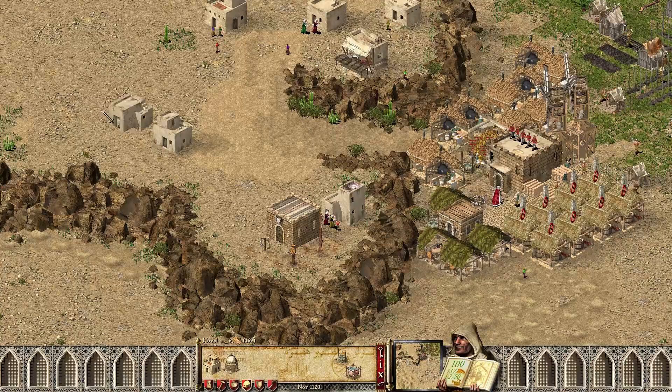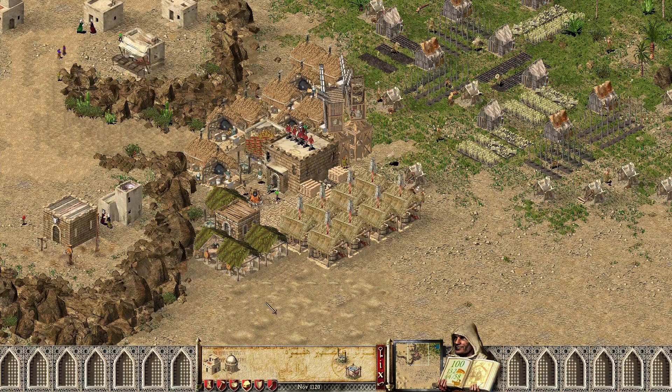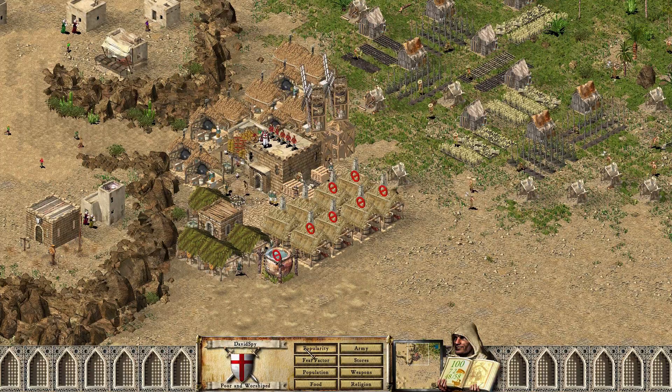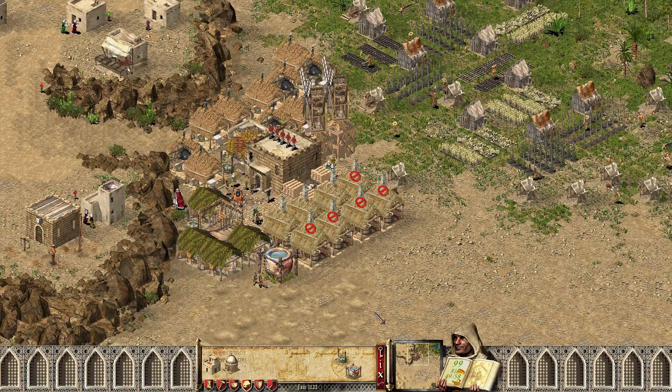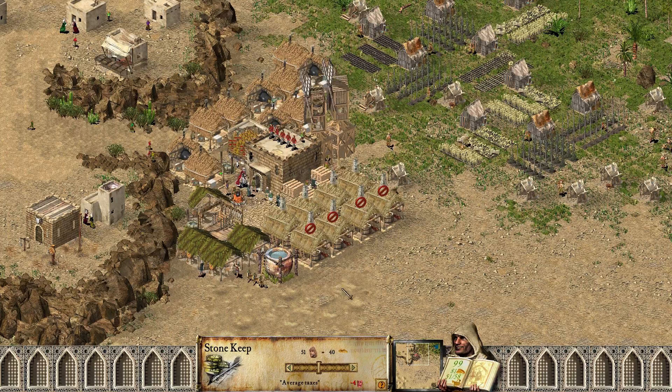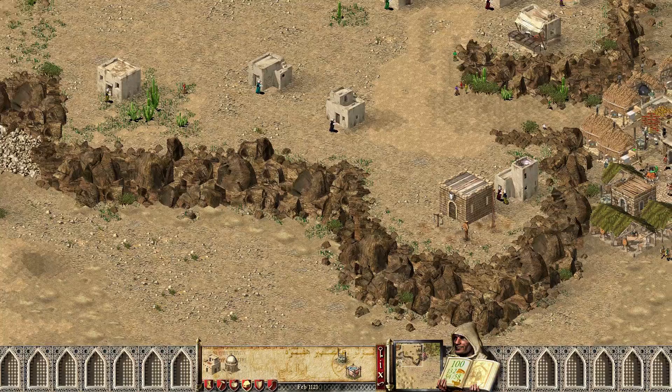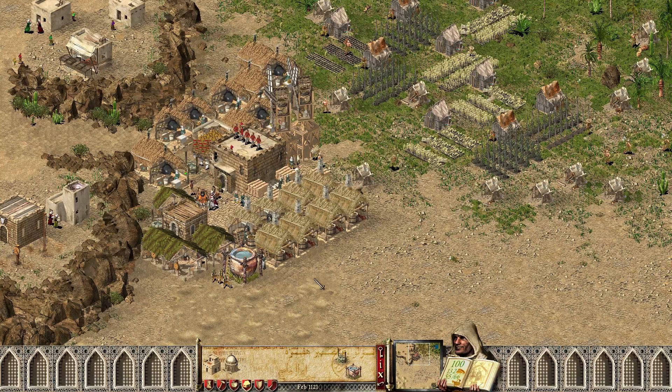We need more peasants. We have eight bows. Let's put a water pot right there. I'm going to increase taxes and probably should increase food. Let's just double the rations then. Our granary is actually full and I wasn't paying attention — the scribe never mentioned it. Oh, speak of the devil, now he mentions it. I've already dealt with that problem, so it's not going to be an issue at this point.